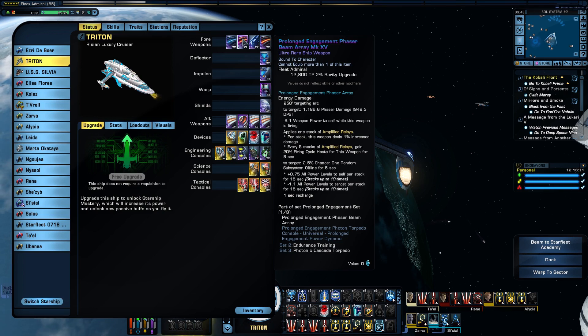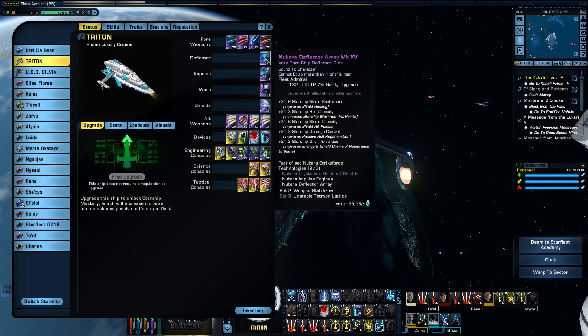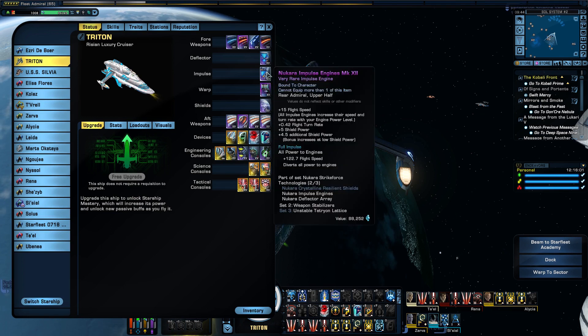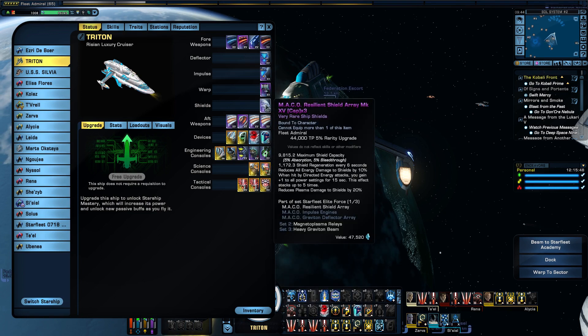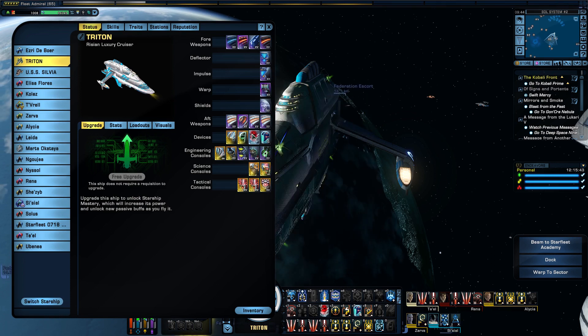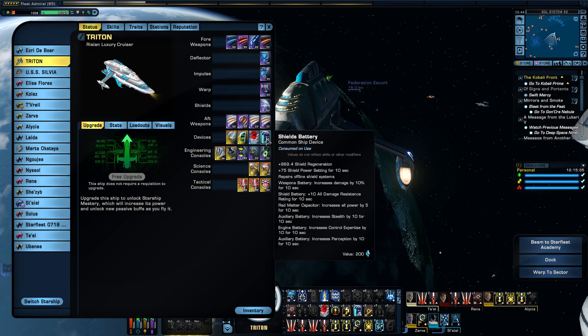I'm also running the agony phaser beam and the prolonged engagement phaser — I've chosen just to keep this particular phaser on its own. I'm running the 2-piece Nukara set: the deflector and the impulse engines. I'm also running the Elite Fleece Plasma Integrated Warp Core at Mark 12. For shields, I'm running the Mako Resistant Shield Array Mark 15. In my device slots I'm running the Beacon of Kales, Nimbus Pirate, Red Matter Capacitor, and a Shields Battery.